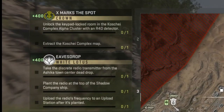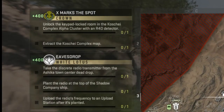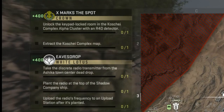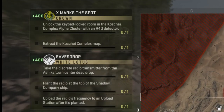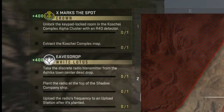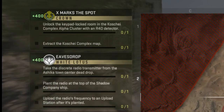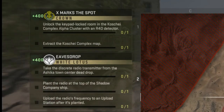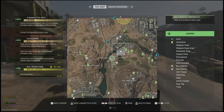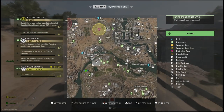What is going on everyone? Gunning Light here back with another video. In this one, I'm going to show you guys how to complete X Marks the Spot. This is going to be a little bit of a longer video only because there's so much that goes into completing this mission, but I will show you guys how to unlock the keypad in the Kosechi Complex with the R4D detector and also extract that map. This is actually a somewhat easy mission — there's just a lot of steps involved.